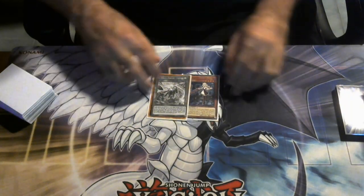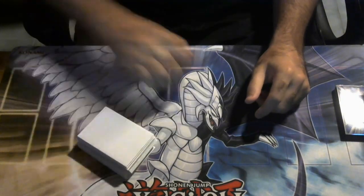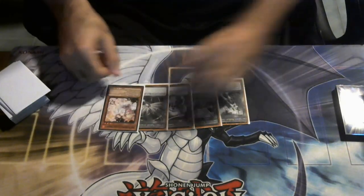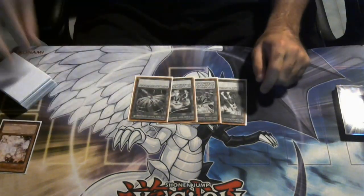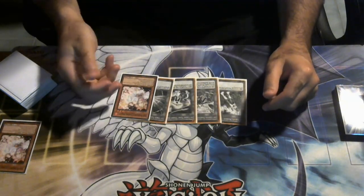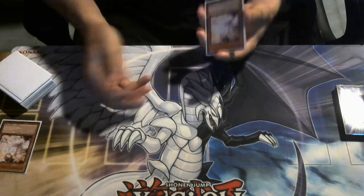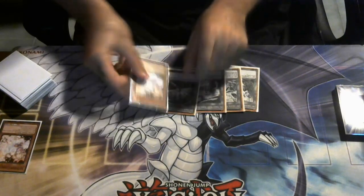Let's do another test hand. You can at least see how the deck stalls the opponent out with hand traps and hits with Lightning Storm. Our five-card opening hand was Engage, Linkage, Hornet Drone, Afterburner, and Ash. We're going second, so we draw for turn and hit Ash again. If the opponent tries to search during your turn, remember you can use Ash on your turn — it doesn't have to be during the opponent's turn. This hand is disgusting. Engage, Linkage, Hornet Drone, Afterburner — if you Ash their Branded Fusion, they're just sitting there.